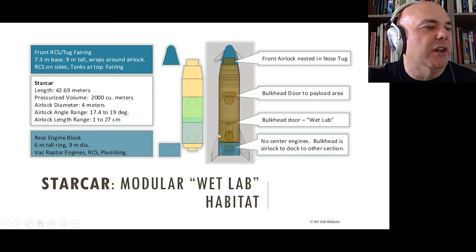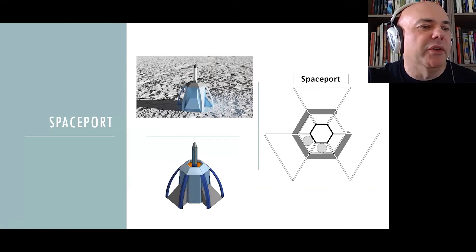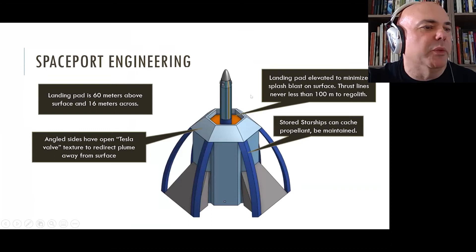Later on we'll get into the concept of the Star Car, essentially a modular rail car for centrifuges. The spaceport uses the same geometry. We would have an elevator system on top analogous to the landing scene on the Moon in 2001: A Space Odyssey, and there's a practical reason for it. We'd also have hangar space around the outside for up to six additional Starships, which can be used for servicing or caching propellant to refuel one on ascent.